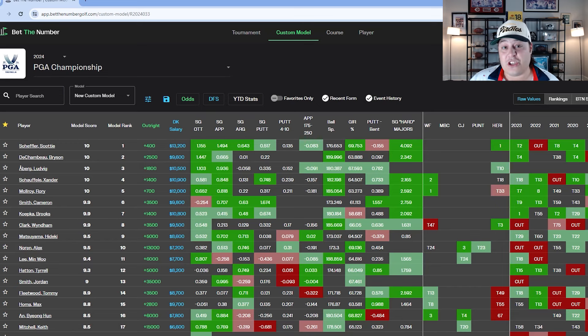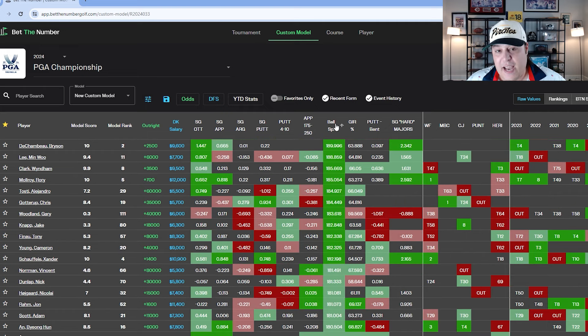Now let's go through key stats and modeling for Valhalla. The first thing to look at is ball speed — like the last few weeks on tour, ball speed has been the name of the game. At a major championship with four-to-five inch rough and demanding tee shots, having that ball speed category is huge. Number one in ball speed is Bryson DeChambeau, then Min Woo Lee, Wyndham Clark, Rory McIlroy — the usual longer hitters.